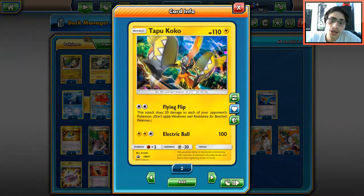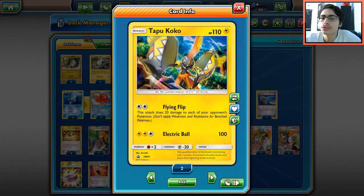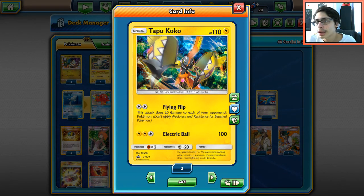We also have Baby Koko — one of the big things is Flying Flip. Rayquaza can only do 190 damage, and with a Choice Band you're doing 220, so you're 10 short of a knockout on Gardevoir GX. Then you Flying Flip them and finish them off later, since your opponent might try to save their Gardevoir on the bench.